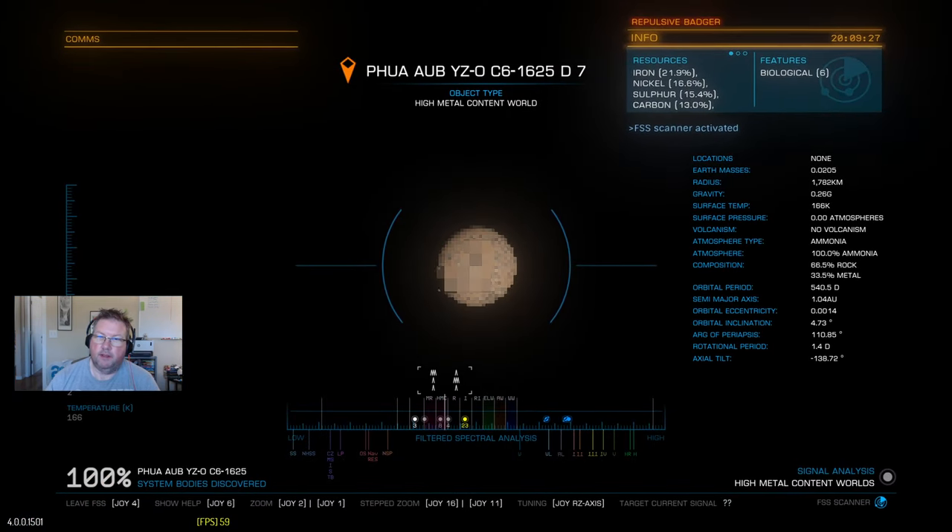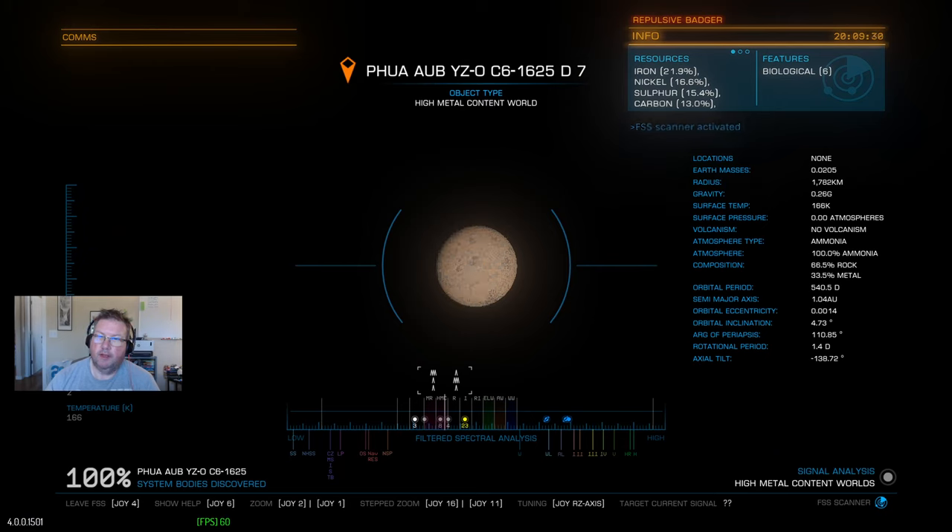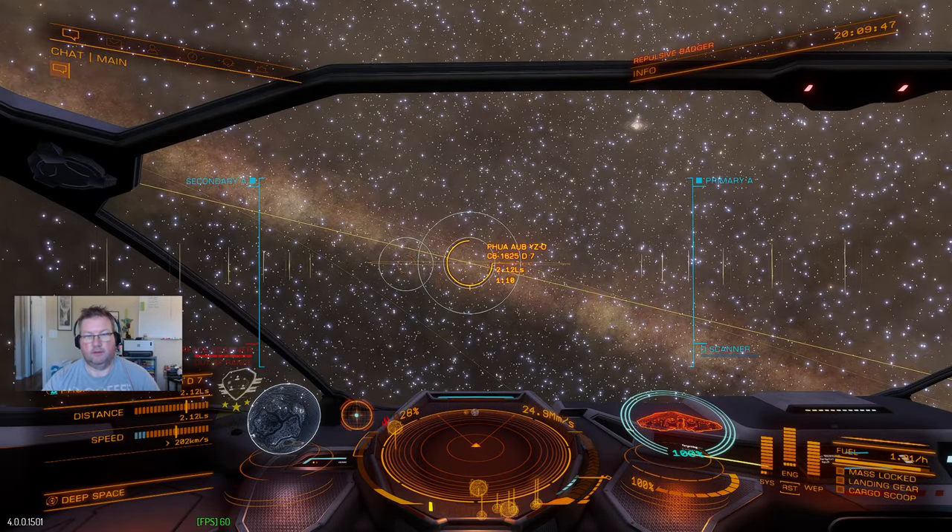The reason I know that is when I zoomed in on it — just do your normal standard exploration, and when you zoom in on it, it says Features at the top right, just under the clock, and it says Biological Six. So there are six biological signs at this planet. So let's go ahead and land.